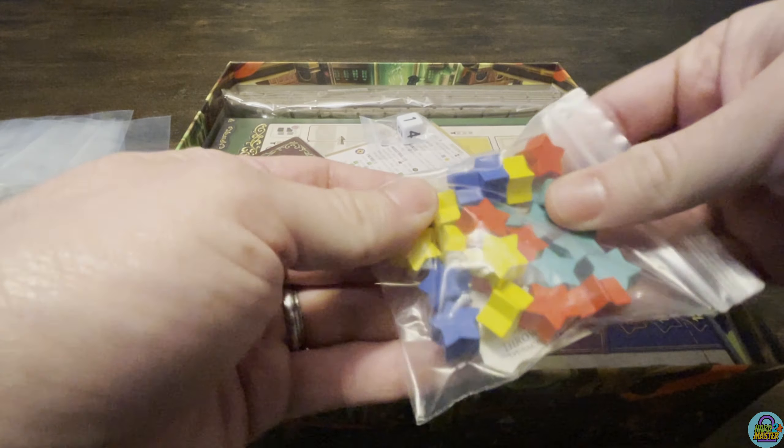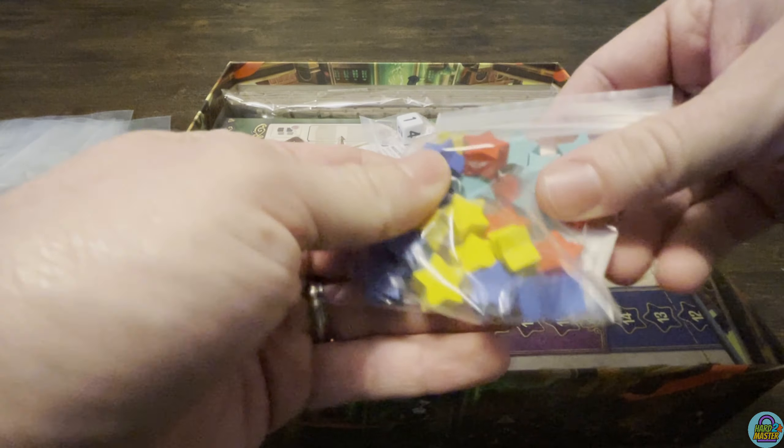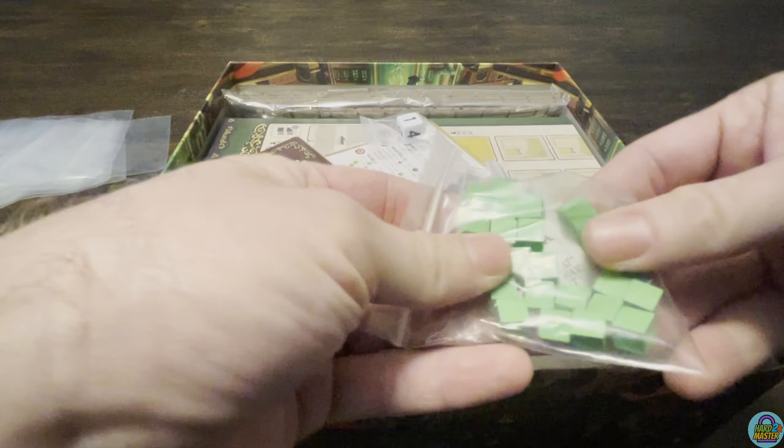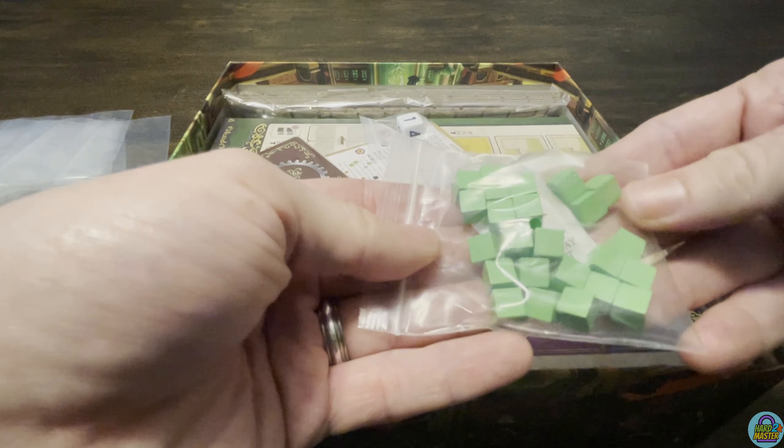We do have some different rectangular cubes here, and also plenty of workers — they look like little workers with engineering hats. Then we have more player-colored bits. We also have the Nucleum power plant pieces here. If you pre-ordered, you got some nice acrylic ones, but these are going to be the wooden ones.